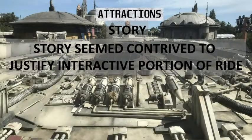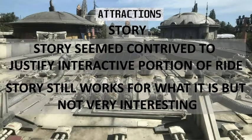Now the story. The story seemed a bit contrived just to justify the interactive portion of the ride. The engineers are supposed to push buttons and fix the mistakes of the other crew. Both times I went on, I got 100 as engineer. If you go single rider, you're going to get engineer every time. The story works for what it is, but it's not very interesting. You're going to Corellia, which is from the Solo movie, and bringing back some energy stuff for the Resistance. I'm giving it a 5 out of 10 — it's not very interesting and seemed contrived.